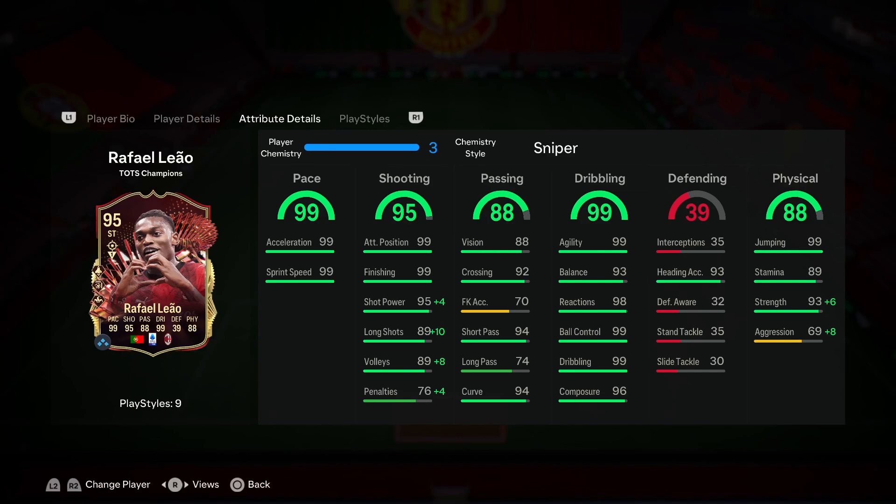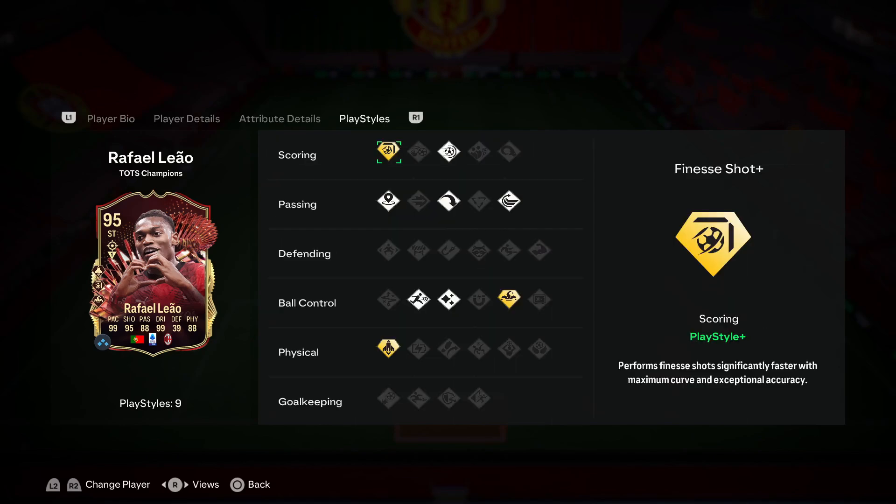With the Sniper you also get a plus-six to his strength and a plus-eight to his aggression, and that strength is going to be maxed out all the way up to 99. That's going to allow this card to have a big advantage because if he actually feels like 99 strength, it's going to be very hard to get this guy off the ball when you are elastic dribbling - it's going to be an absolute nightmare for people to defend.